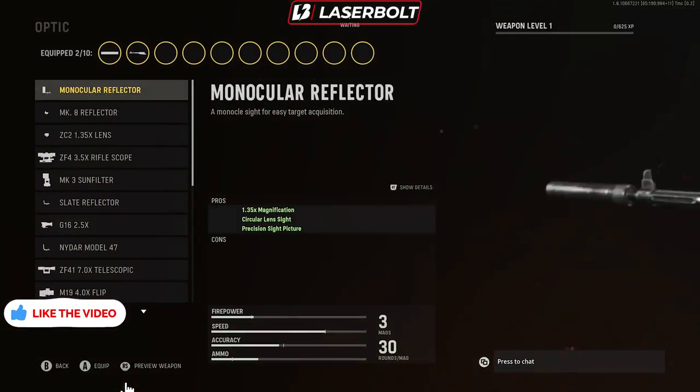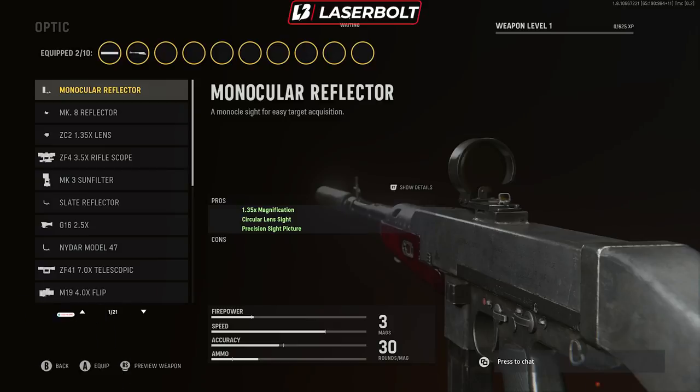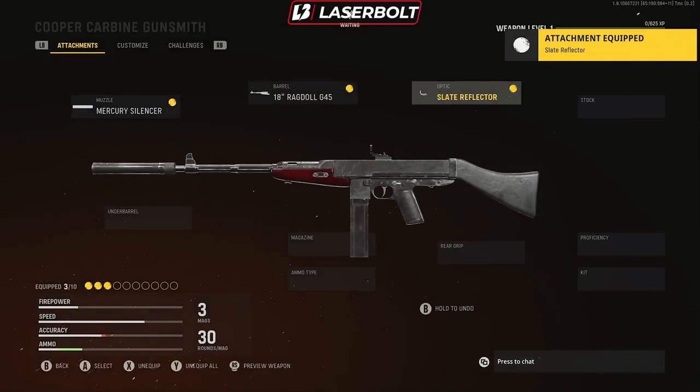For optics, there are two I want to recommend. The Monoclon Reflector is a circular scope that gives you a 1.35x zoom with a very clear lens — I actually like this one. The other option is the Slate Reflector, which gives a 1.3x magnification but takes up a bit more of your screen. One is circular, one is squared — whichever you prefer is up to you.